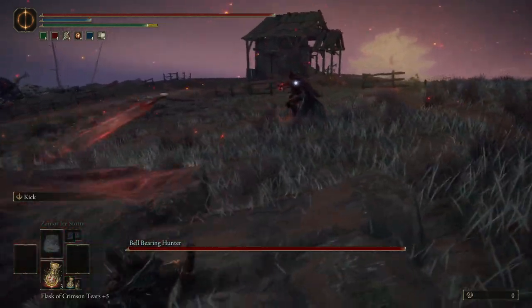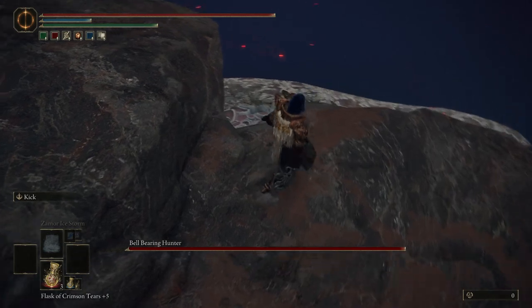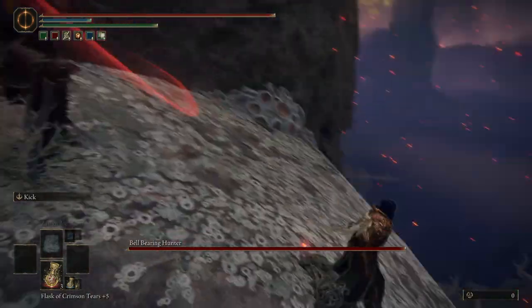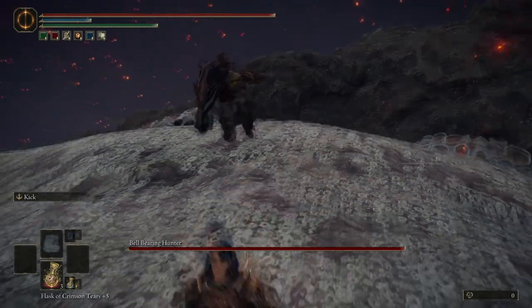First, you're going to want to bait the Bell-Bearing Hunter over by the cliffs. If you see these gooey mushrooms, you're in the right spot. Next, let him perform attacks near the cliff to pull him to lower levels. This is going to be important in a sec.